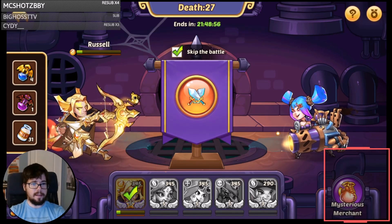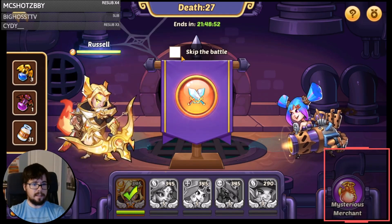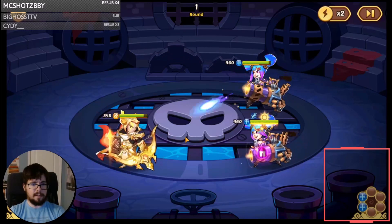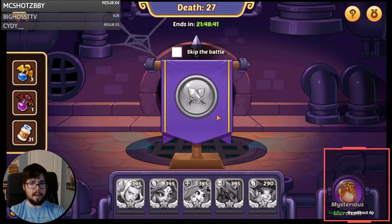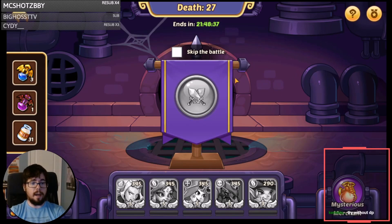And there it is — the double Penny wave. Poor Russ. Can he do this without energy and maybe take them down? I assume not. Trying to avoid their passive somehow. So, death 27, but we got some cool Flora clears. Wish she could have cleared Quad Valk with one DP, but not too bad — some cool Flora information.